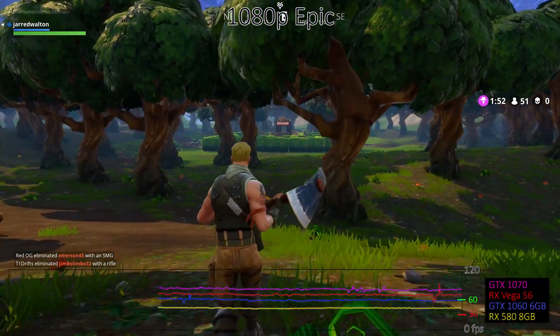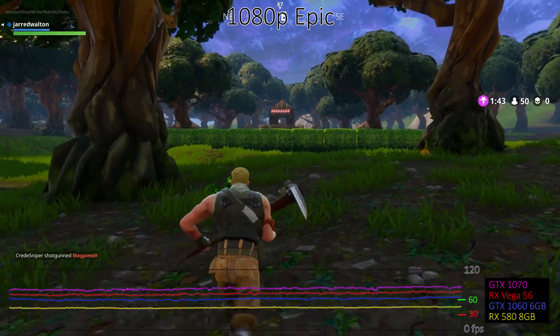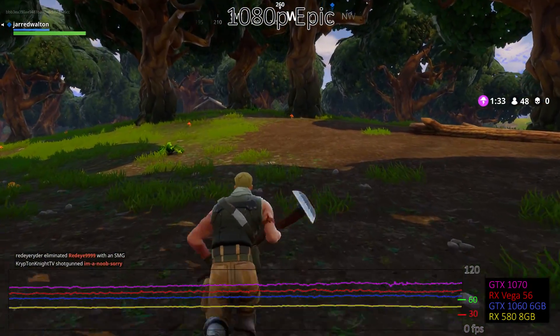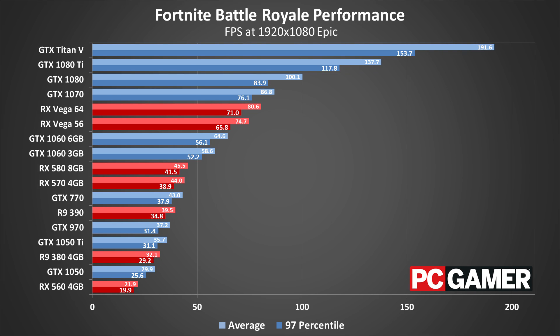For testing purposes, I've maxed out all the settings, using the epic preset with the resolution set to native 100% scaling. Nvidia holds a clear performance advantage right now — the 1060 6GB easily beats the RX 580 8GB by around 40%, and the 1070 also leads both Vega cards by around 15% in the case of the Vega 56. AMD clearly has some work to do to improve its Fortnite performance. You'll need at least a GTX 1060 to get 60fps at 1080p epic, or on the AMD side at least a Vega card. The epic preset cuts frame rates by more than half relative to medium quality. The epic preset is overkill though, and the difference between high and epic is pretty minimal visually. I'd strongly recommend most people stick with the high preset as a sensible maximum, as it improves performance by around 25% over epic.